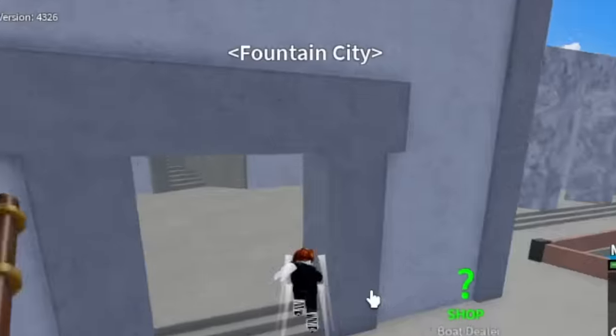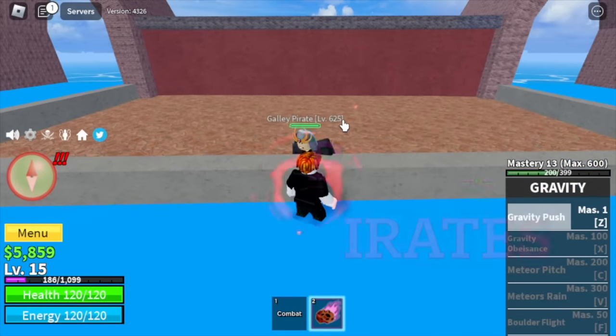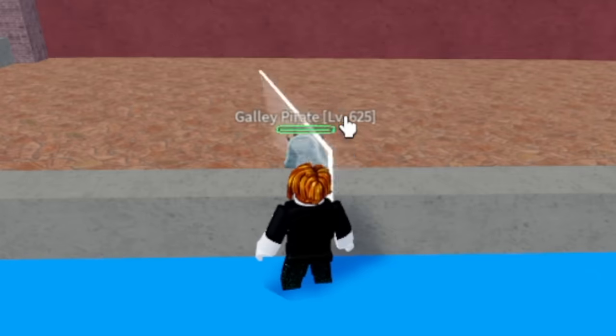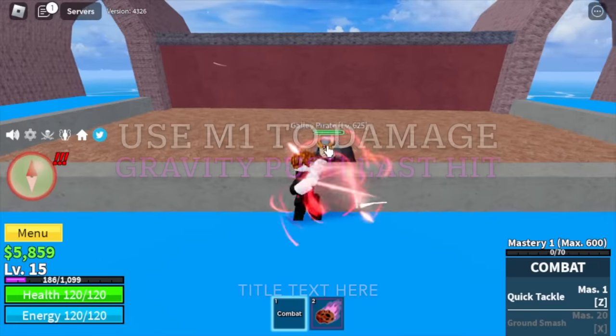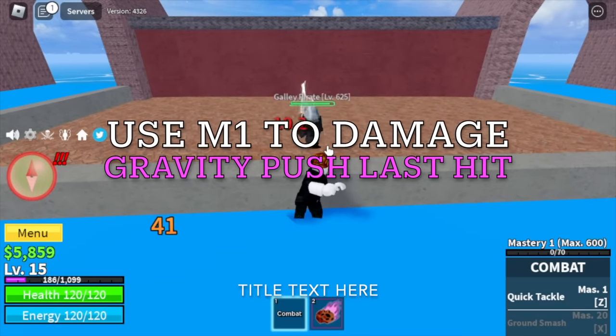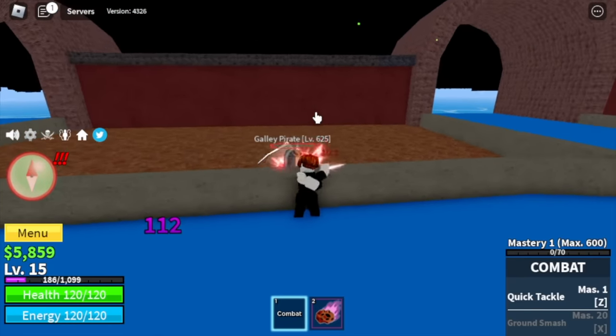That island is the Fountain City. The target here is the Gali Pirates. You're going to use the Wall Strat — there is no damage as long as there is a wall in between you. You're going to use your M1 for initial damage and your Gravity Push to last hit. This is how it looks like.